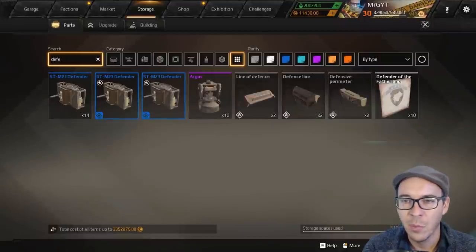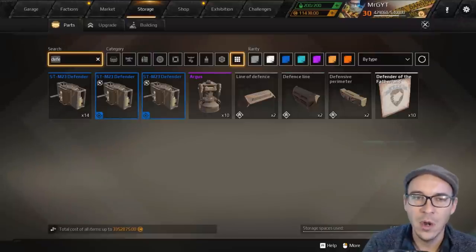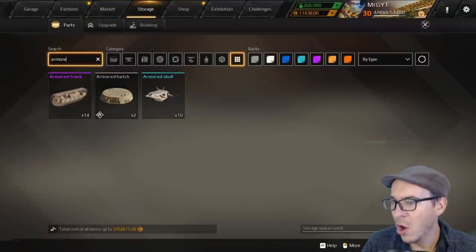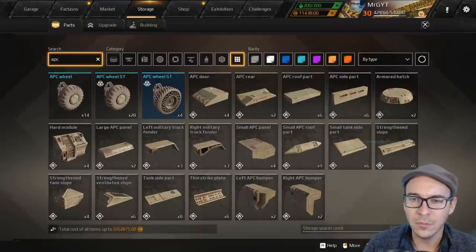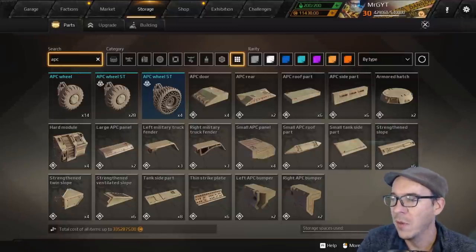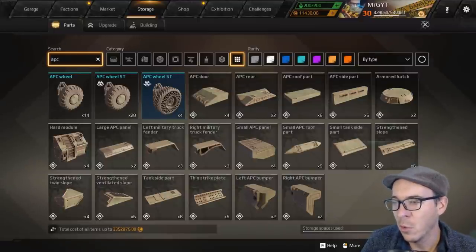The defensive perimeter — one of those newer parts — gets an A ranking. The armored hatch you need if you're going to make tanks; we'll give it an A ranking as well. All of the Season 2 pass APC parts are definitely going to be A-ranked parts. Pretty much all the parts for Steppenwolf are ranking at A tier — there aren't very many bad parts. But if you're building a light build, stay away from Steppenwolves.